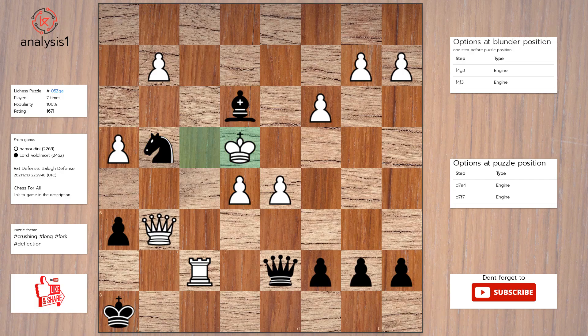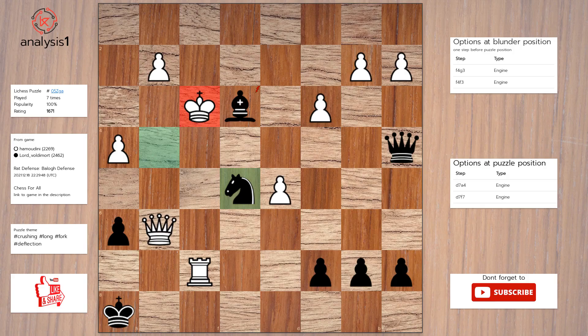Answer to this puzzle is: queen to a4, check. King to f3. Knight takes pawn, check. King takes bishop. Knight takes queen.